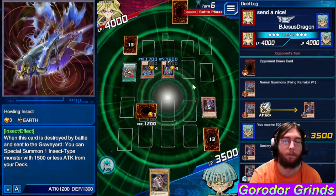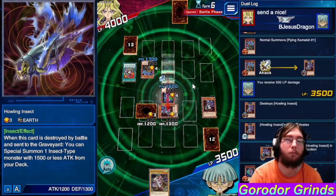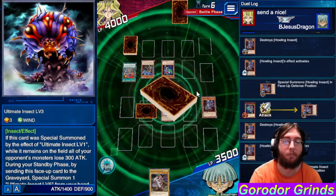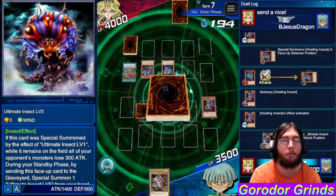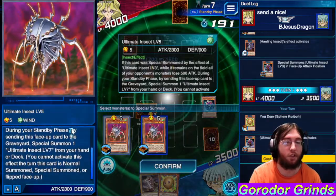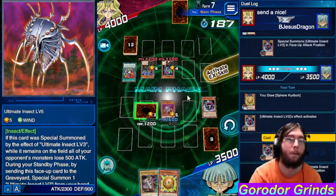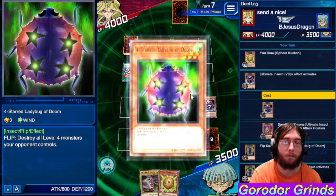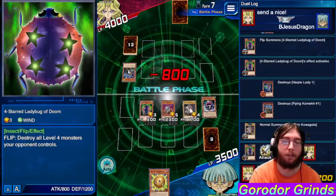But we have a four-star Ladybug — even losing Level 7, I feel like we're still in a good position. Just summon a little... going to grab the Ultimate Insect. It's kind of a shame that they don't search something from the graveyard too, because that might actually be too strong, but I think it'd be really nice. Swing swing swing!